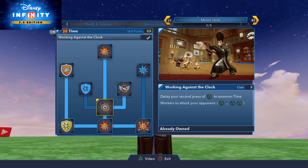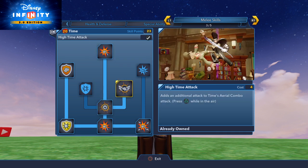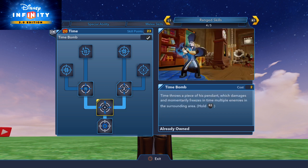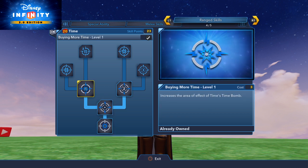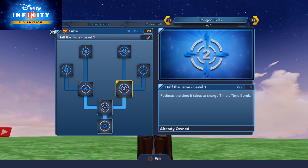Pressed for time, the clock strikes — I try to do that move, I don't really see what that does. Working against the clock when his combo moves, increased damage, high time attack, an extra attack on air combo, range attack upgrade, time bomb, buying more time level one, level two, increased damage, half the time level one, increased damage.